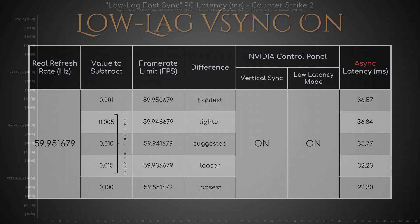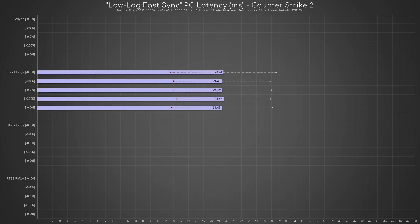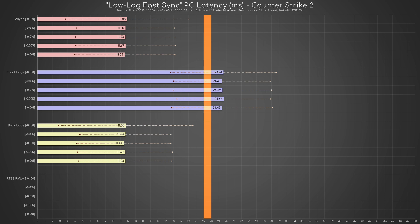But what happens when I use Fast Sync instead of vSync? While with front edge sync the latency is slightly higher than 22.30ms — i.e. the best case scenario of low-lag vSync on — async and back edge sync both halve the lag. As the difference between the highest latency of async and the lowest latency of back edge is less than 1ms, they could all be considered equal. However, I wouldn't recommend the minus 0.1 scenario, because it has a higher standard deviation than the other four.